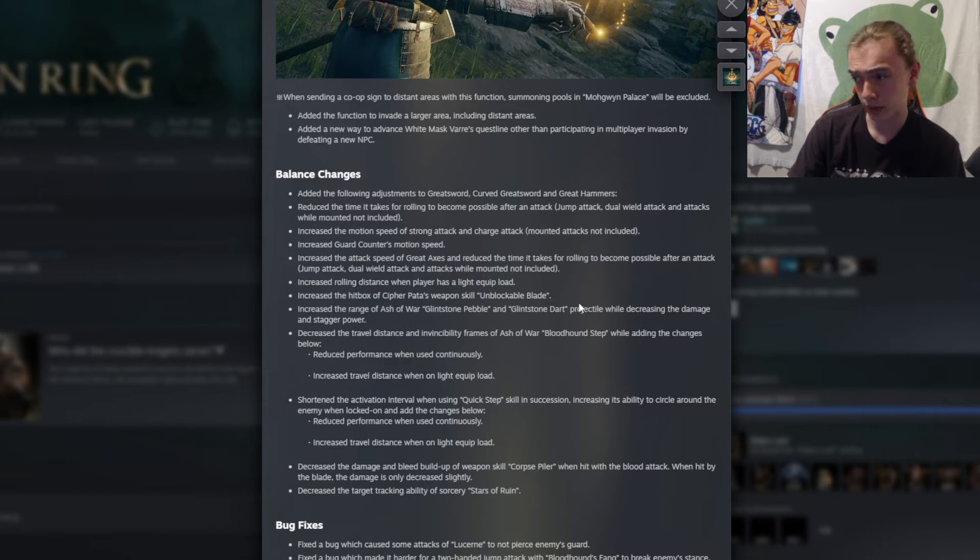The hitbox of Unblockable Blade has been increased — sure, fine. The range of the Ash of War Glintstone Pebble and Glintstone Dart has been increased, but the damage and stagger power are decreased. I think this is just a direct nerf in duels, but it might be kind of cool in PvE to just snipe stuff from far away.